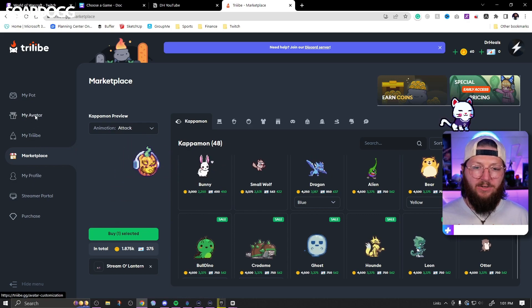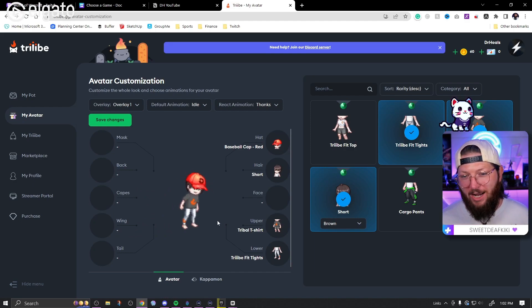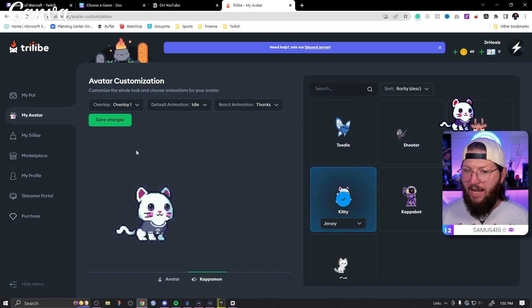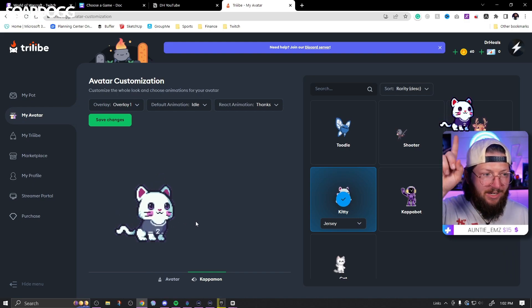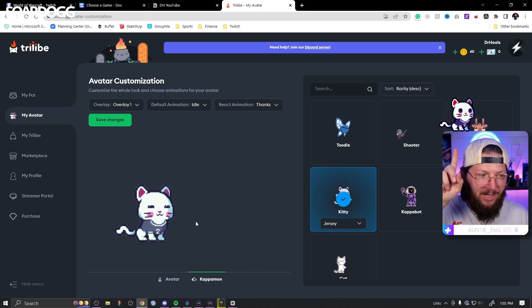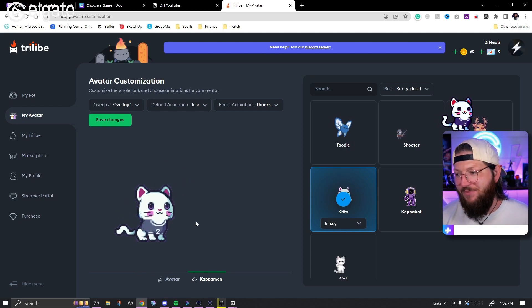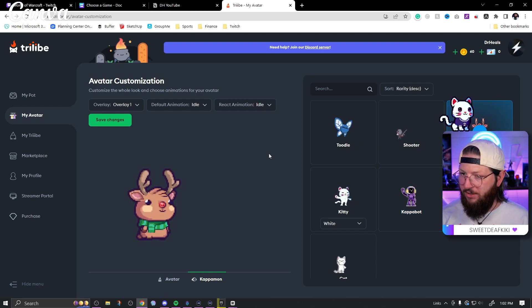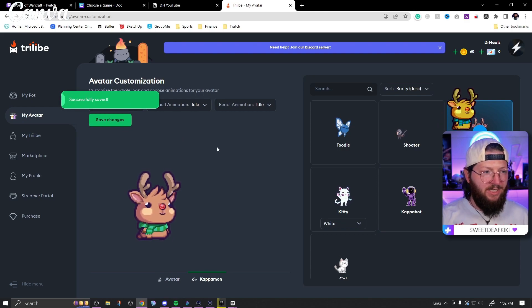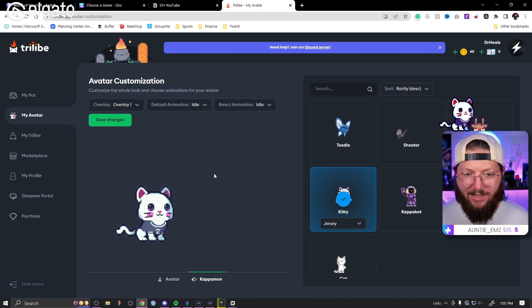Once you have your Kappamon, go to My Avatar. By default it'll have the avatar for Streamwalker Tribes, but we're going to set it to Kappamon and save those changes. Here's Dr. Chills — he has a purple shirt because I use OBS filters and adjust the hue to get the color I want. You can switch out whichever Kappamon you want to use. I could switch to the reindeer and save changes and you'll see Dr. Chills gets replaced — I don't like that, give me Dr. Chills back.